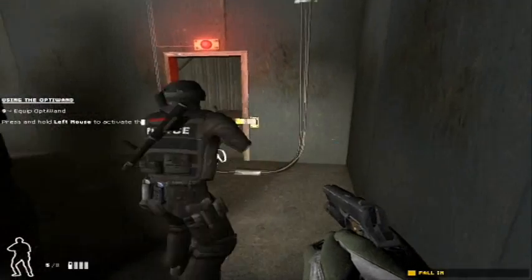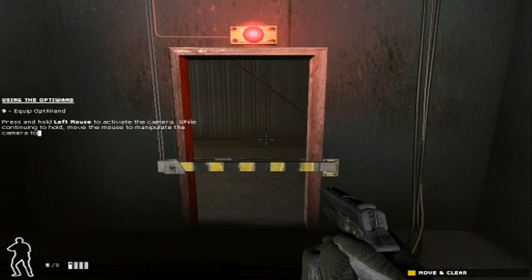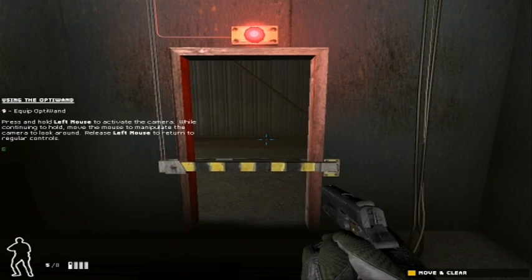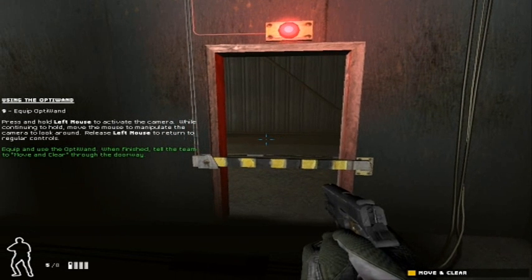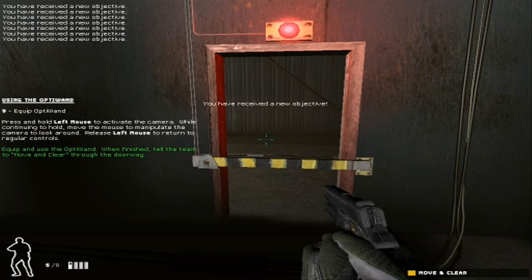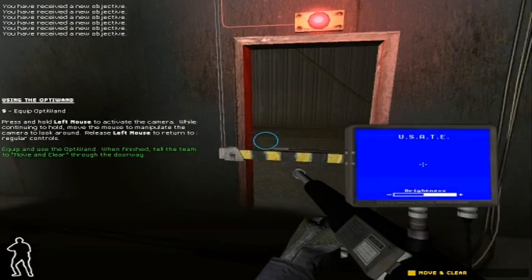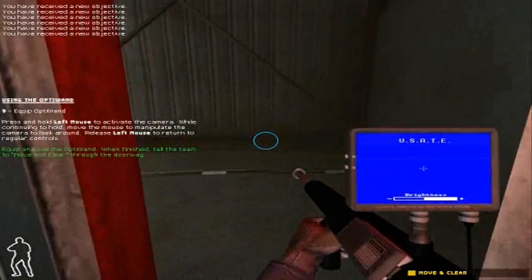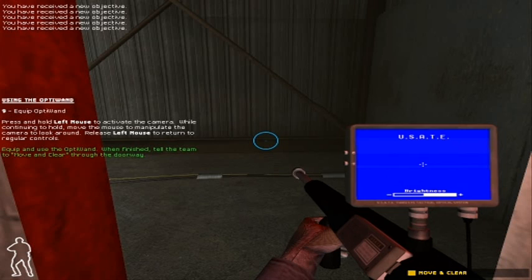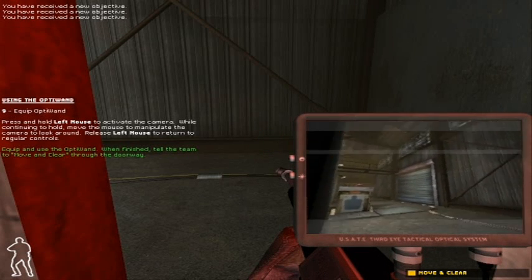This is an open doorway — it's often best to scout out a room from a safe distance. Back in the day, we used a mirror on a stick — simple, but effective. Nowadays there's a high-tech gadget for everything. For corners and open doors, we have the Opti-Wand. The Opti-Wand is a tiny camera at the end of a telescoping tube — you could even use it to peer under a closed door to scope out a room before you enter it. Use the Opti-Wand on this doorway to scout out what's ahead. You should be able to stand on your side of the door and stick the wand through the doorway without entering the room. When you've finished with the wand, tell the element to clear the room.